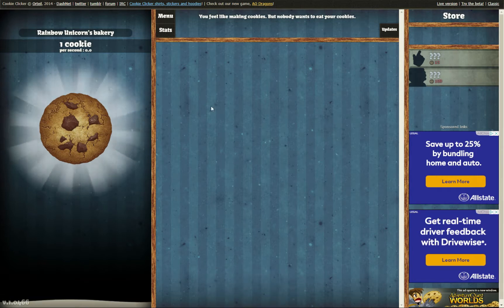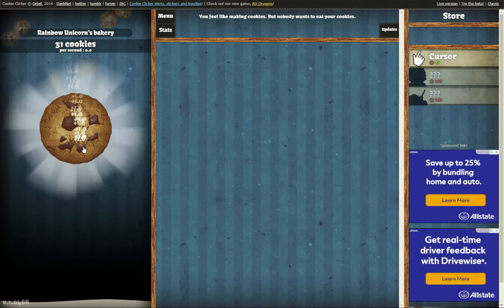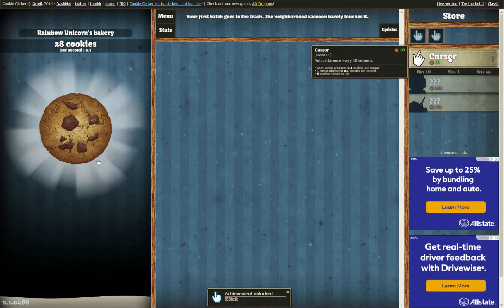This bar is down here. Anyway, the more you click the more cookies you make. And now using those cookies I can buy a cursor — what does it do? It auto-clicks every 10 seconds.